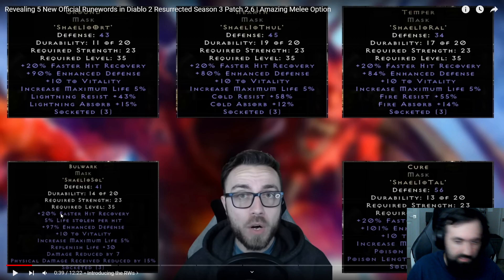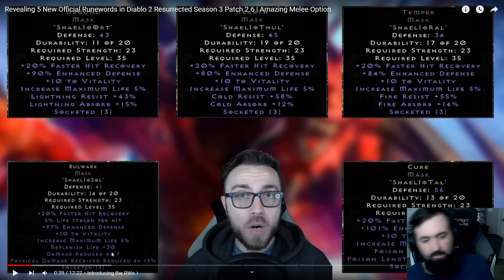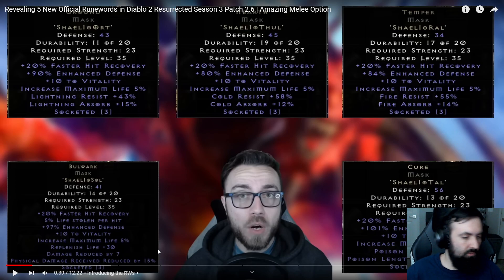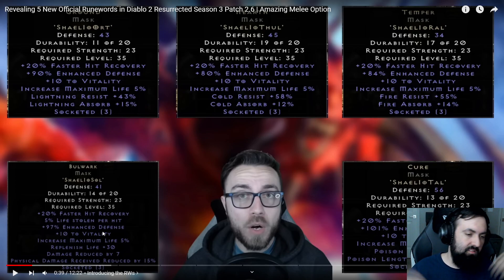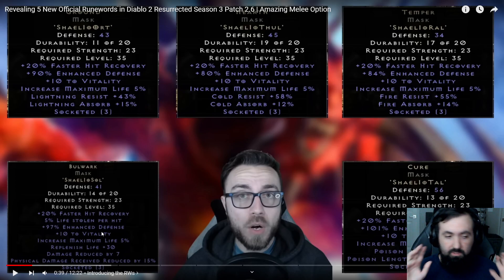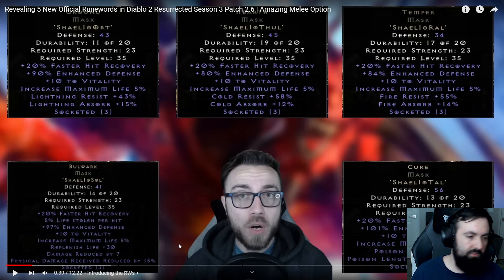Bulwark also counters the Bone Break charm, so it's a solid option for physical builds as well. Of course, it doesn't provide plus skills or damage, which is a pretty big weakness, and there's no Magic Find either. So you're not going to be using a lot of these helms on your character unless you absolutely need the survivability stats. It also lacks resistances, so you definitely need a lot of resistances elsewhere. But the Mercenary will definitely love Bulwark — against really high damage monsters it will definitely make the difference.